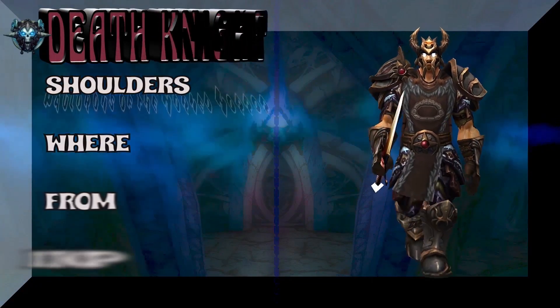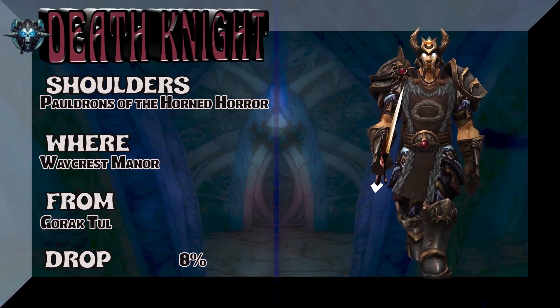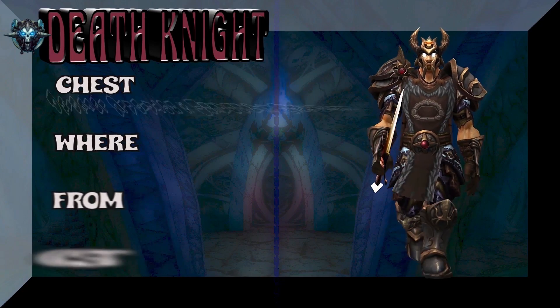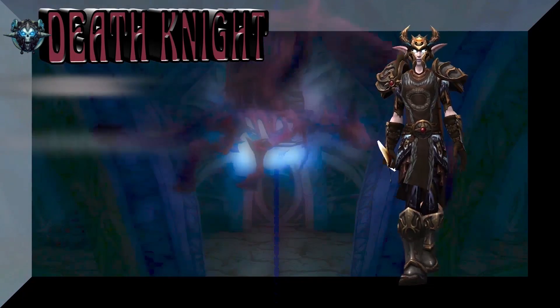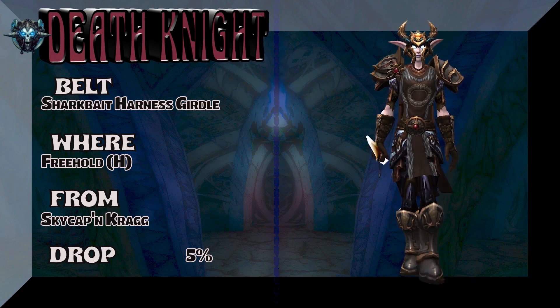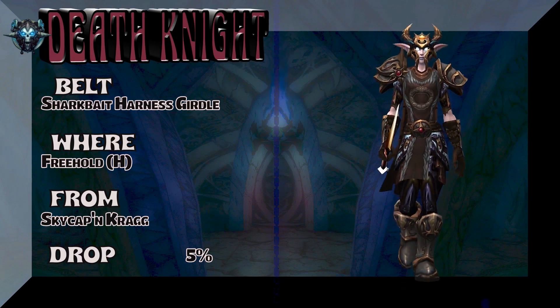Apparently I made a few mistakes here — we'll correct them as we go along. Pauldrons of the Horned Horror from Waycrest Manor — Gorak Tul is the boss, 8% on the drop rate. If that name doesn't say Klingon from Star Trek, I don't know what does. The chest is Prideful Gladiator's Dreadplate Chestguard from the MoP PvP vendor — three Marks of Honor. If you're Horde, it'll be Grievous — pretty easy to get. Got a Lady Night Elf showing the belt: Sharkbait's Harness Girdle from Freehold Heroic — Skycap'n Kragg, 5% on the drop rate.